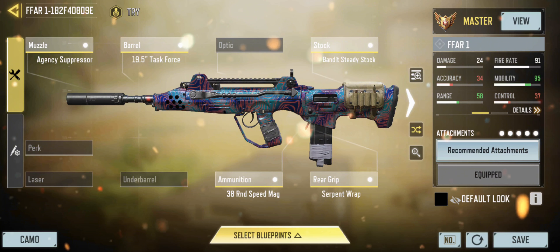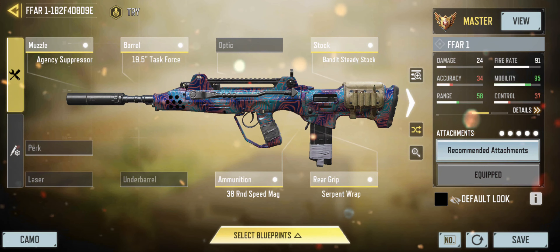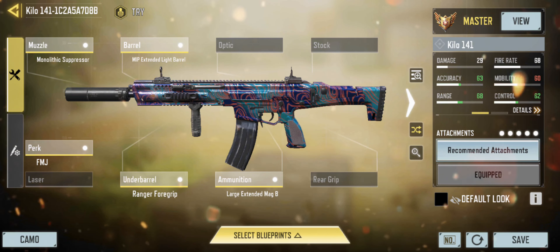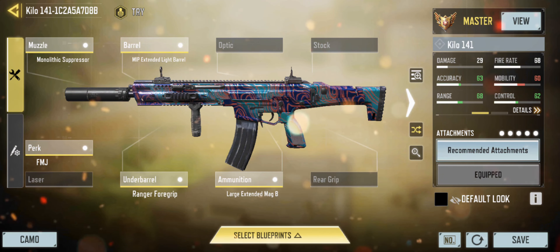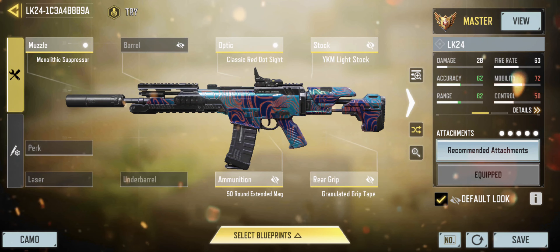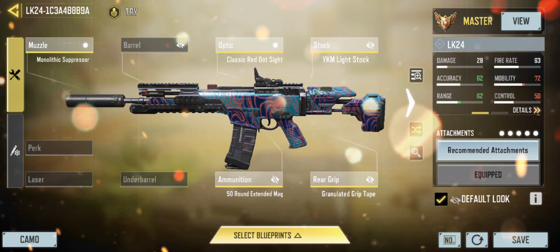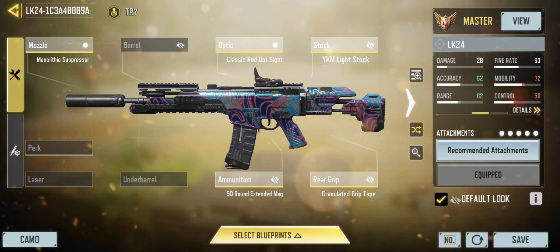For the best AR, it's the FFAR — completely broken as long as you hit your shots. The Kilowatt is definitely the best AR for range. The LK24 wasn't really nerfed that bad, so it remains one of the best ARs in the game; pros probably just got bored with it.